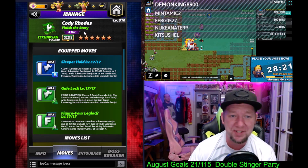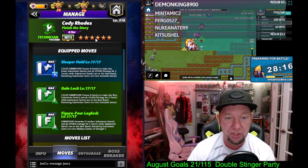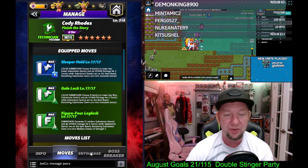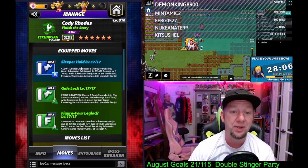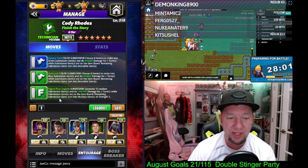I gotta go back and take a second look at my man Cody Rhodes here. I got mine at Six Star Bronze — just so you know, this will go up — and I also don't have William Regal. If I could fill both of those two voids we'll revisit this, but for now this is the best I can do and it's the best we got for him.